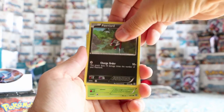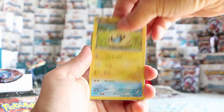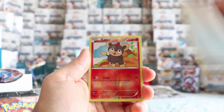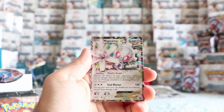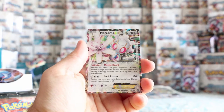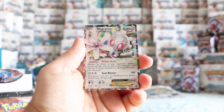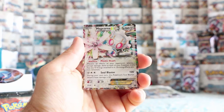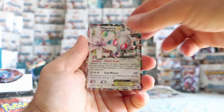Pawnyard, Seedot, Clink, Mareep, Bergmite. A reverse is a reverse Litleo. And our rare — there we go — Magearna EX! That's a nice card. The Mystic Heart ability is kind of cool: prevent all effects from your opponent's attacks except damage done to each of your Pokémon that have any Metal Energy attached. Existing effects are not removed. So it's a pretty nice looking card. We finally got our first EX — I think that was our fourth pack.